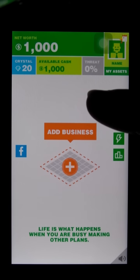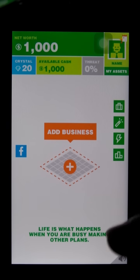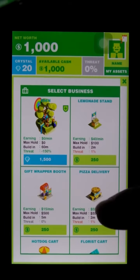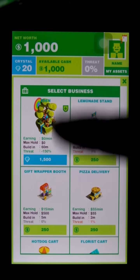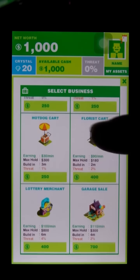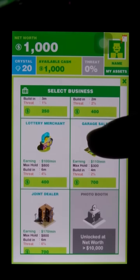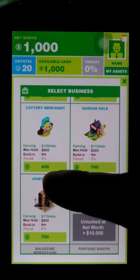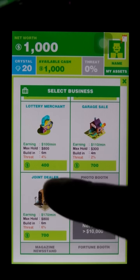So all you do — what I've got here is I've started over, I've reset the game and started over from a fresh slate, so you know no funny business is going on. I'm just going to hit add business, and you can see I've got a thousand cash, so I want to go down. I'm going to pick one that takes a little bit of time where I can have plenty of time to show you. So this joint dealer here, it takes six minutes to build at 700.